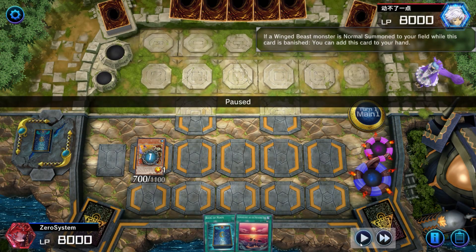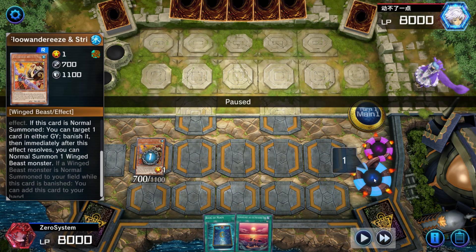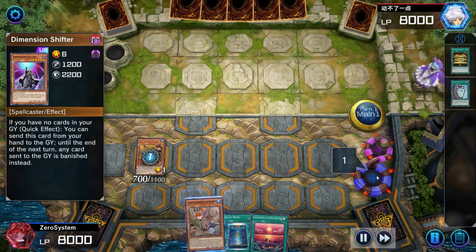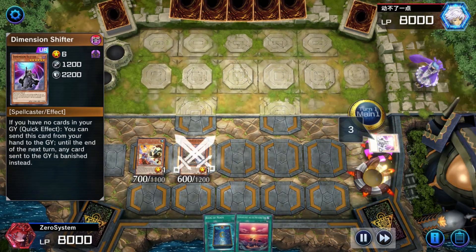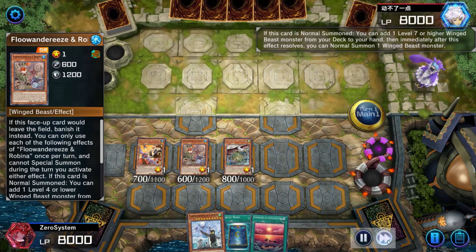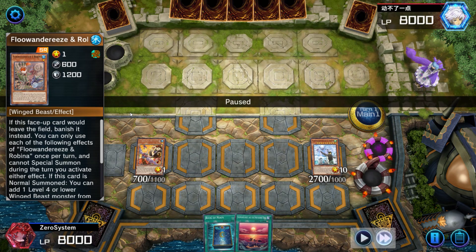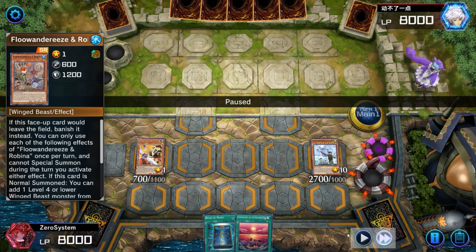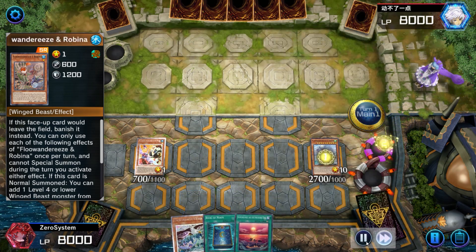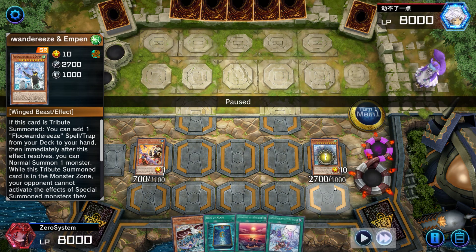This is literally the scenario from the video I made the other day — you open Gold Sark and a Stree, which is the worst bird to open, but it unbricks your hand. The Stree resolves by banishing the Shifter, we bring Robina back to hand, summon Robina, bring Eaglin, search for Empin — and then I make a huge misplay. I was thinking too fast and tried to activate Advent of Adventure to grab Map, but I forgot this is my normal summon. So I can't actually activate that and bring Map — I'm kind of screwed.